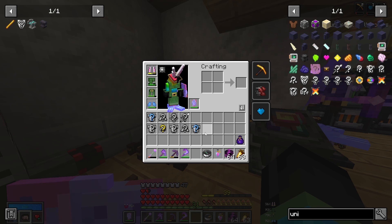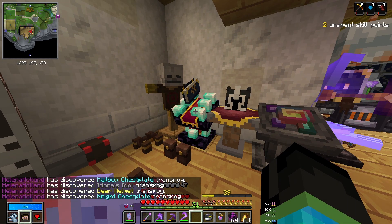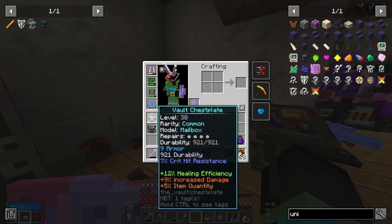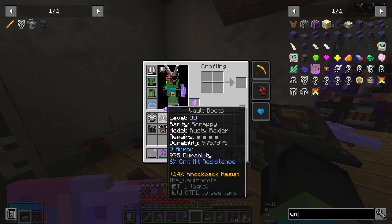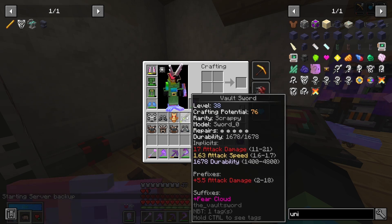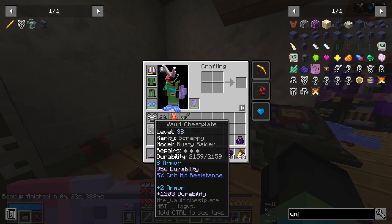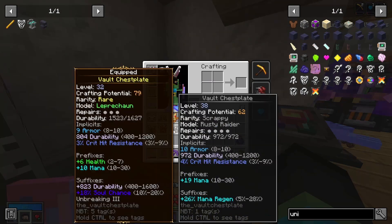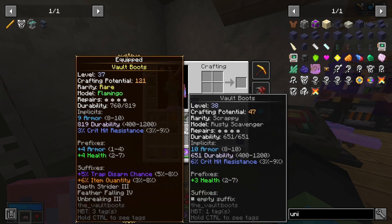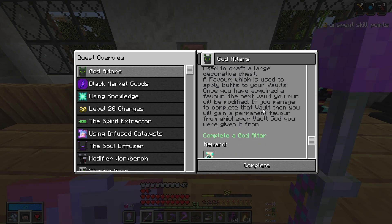We got five from the completion crate and four inside the vault itself. We got four new transmogs. A 17 attack damage sword with a fear cloud — I'm pretty sure that was added in this update and it seems really interesting, maybe we can play around with it later. As for the crate: eight armor rare might be worth keeping, ten armor definitely a mana chestplate probably worth holding onto, ten armor and three health also probably worth holding onto. And we managed to complete a god altar, so we completed that quest.